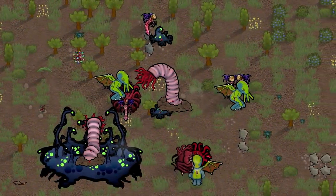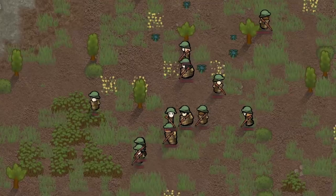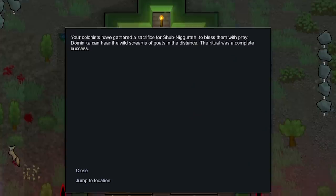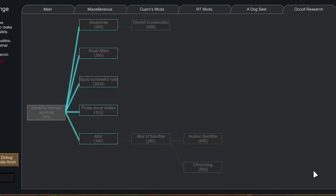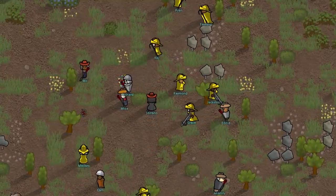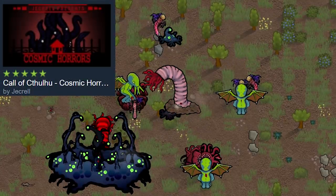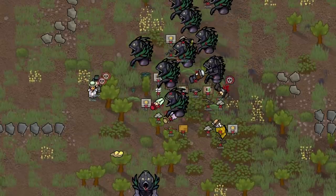Lovecraftian horrors are upon us in Call of Cthulhu, a collection of mods that add monsters to haunt your dreams, empower your colonists to establish a cult to worship the unspeakable things from beyond, and add new factions equipped to deal with cosmic horrors deadlier than anything you've faced before. Cults allow you to worship monstrous deities like Cthulhu itself, sacrifice animals or even humans in return for powerful spells and much more. Keep in mind that not all of your colonists will appreciate such worship and might start plotting to deal with the leader of the cult themselves.